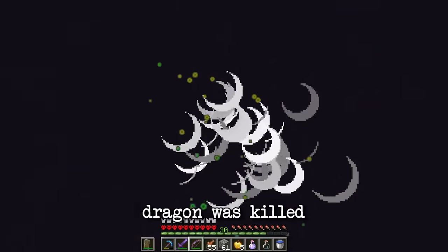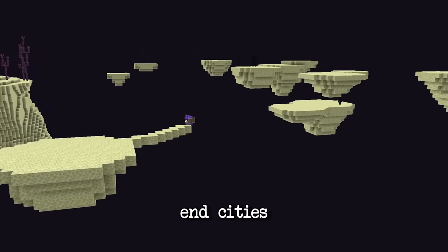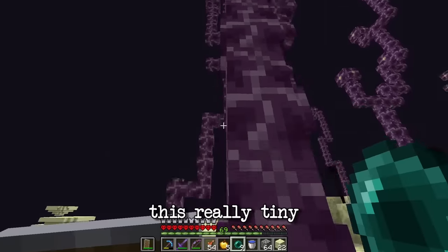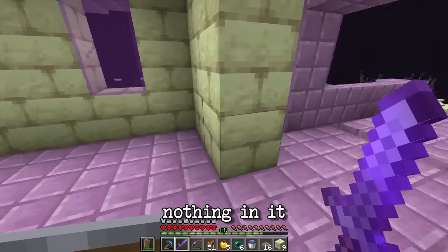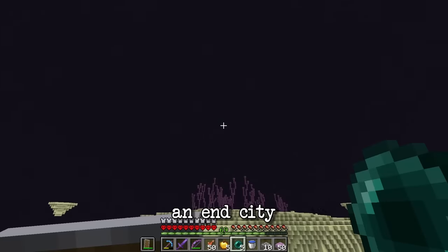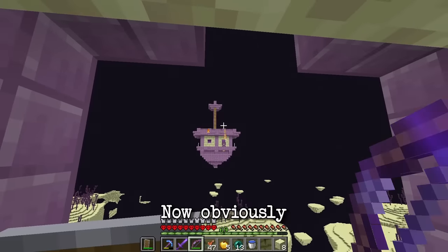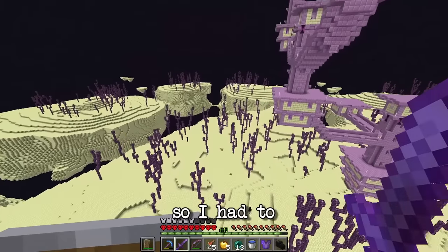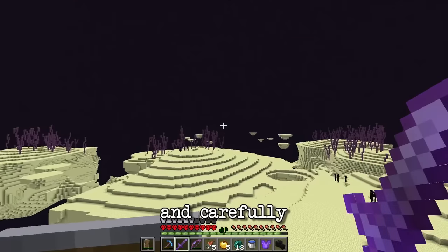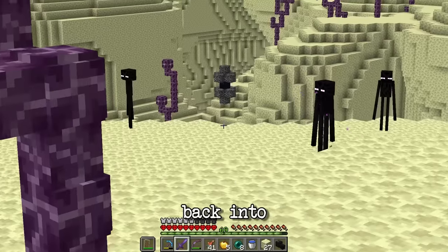Now that the dragon was killed, I made my way through the end looking for some end cities. I came across a really tiny end city with absolutely nothing in it, but thankfully further off I found an end city with a ship and was able to collect the elytra. Being super smart, I'd forgotten to take fireworks, so I had to slowly and carefully make my way back to a portal and then back into the overworld.